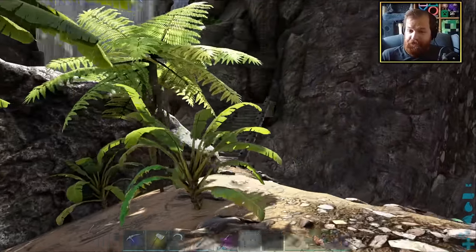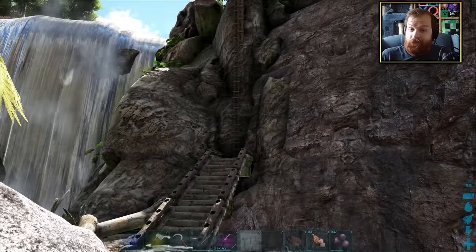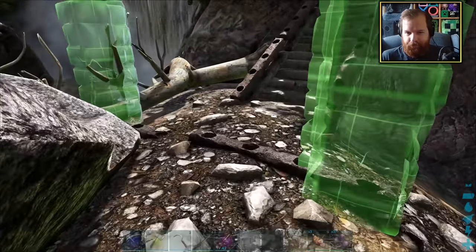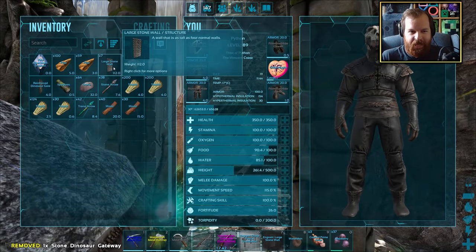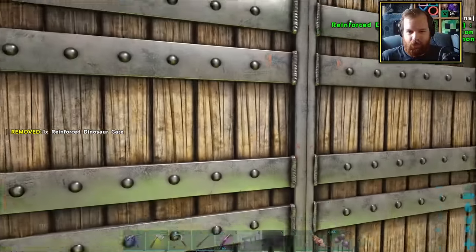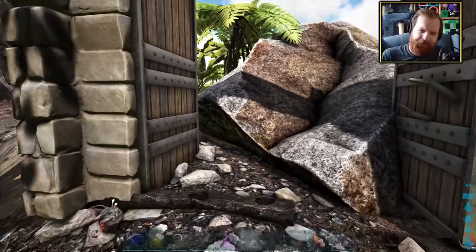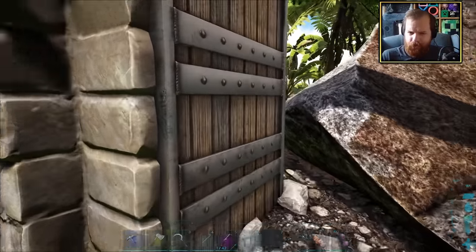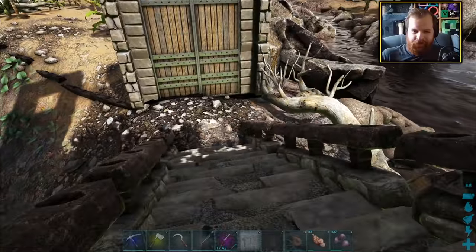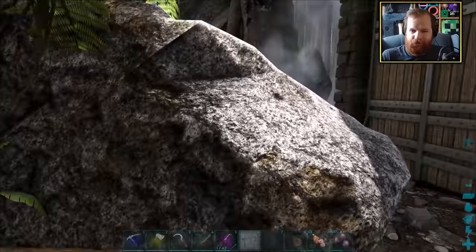We're going to need a dino gateway leading out to this little ladder here so we can get up to the cliff easily. The only issue is there is rather a very large rock in the way. If I open the doors inwards I cannot actually get in, so I'm not entirely sure how to get around that one because I want it to be nicely centered on the stairs. There are some large boulders in the way.